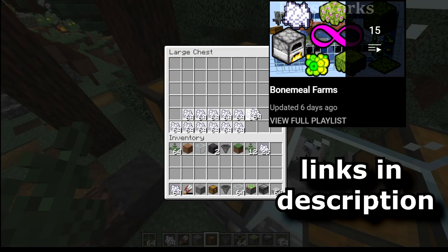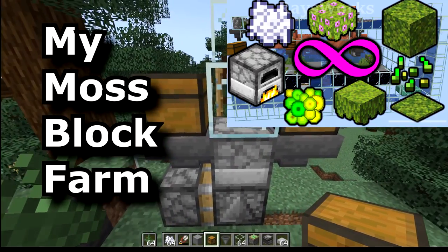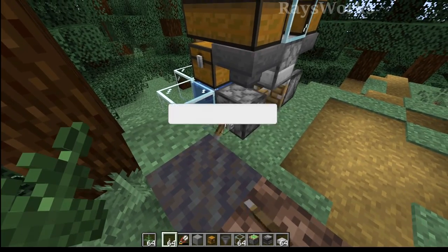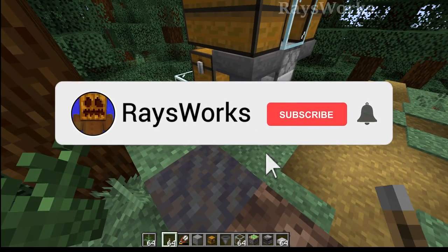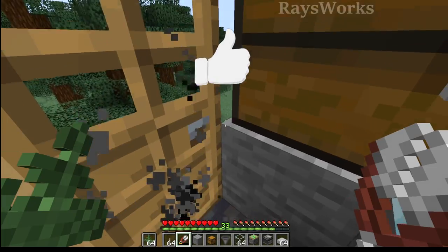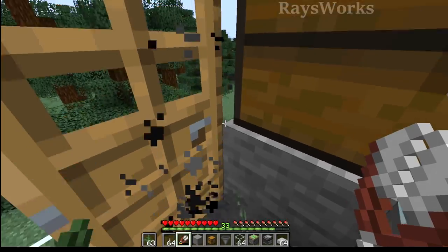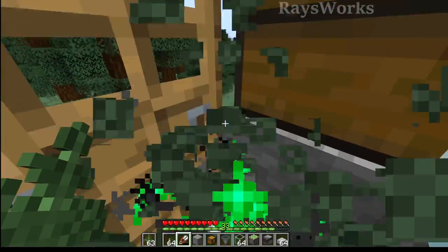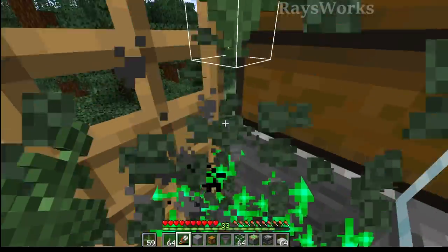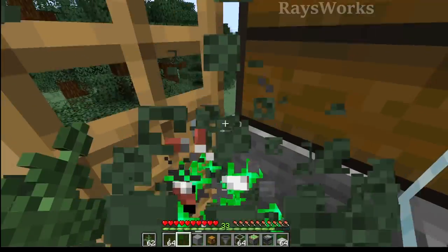If you want to see all the different types of farms that can produce tons of bone mill, check out the playlist. I would recommend using my moss block farm. We can finish up by placing the lever over here to turn the farm on and off. Now let's give it a go: stand in this corner, aim at the top of this stone, hold right click and left click, and slightly move your cursor around to get the ideal location — mostly aiming at the stone and then just barely aiming above it.